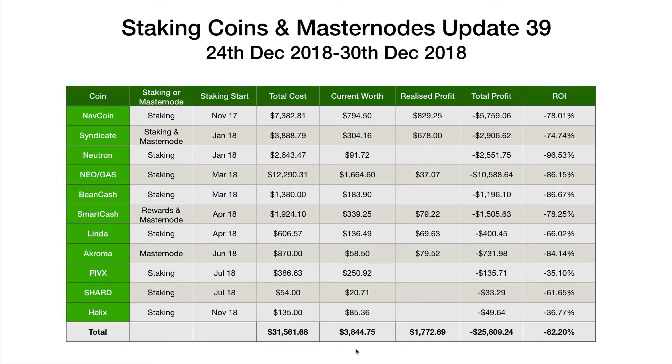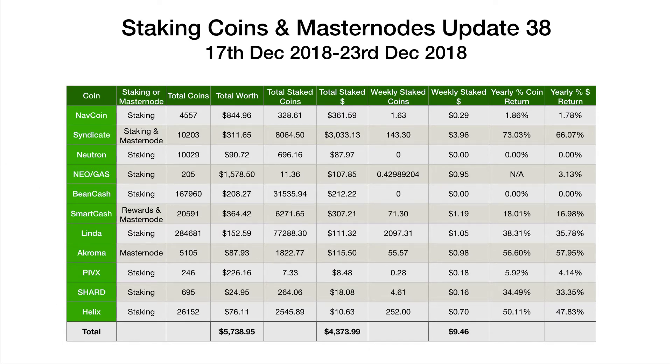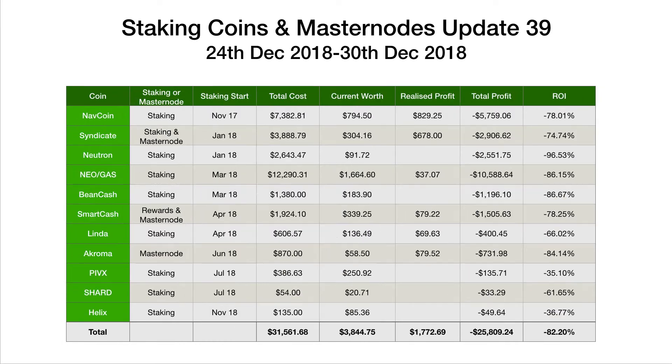If we jump over to the return on investment, we can just sum this up. Basically exactly where we were last week — we were down 82-point-something percent and similarly down at the moment. The price overall is very similar to last week. A couple of coins are up — NIO was up a little bit, NAV was down a tiny bit. The value was exactly where it was the previous week: $5.7, the same as the week before. So overall, massive losses across the board — return on investment down 82% across all these coins.